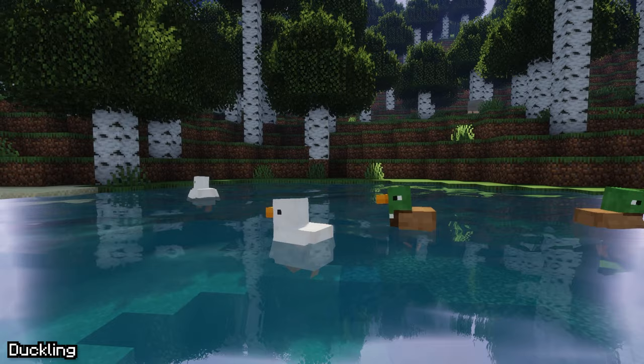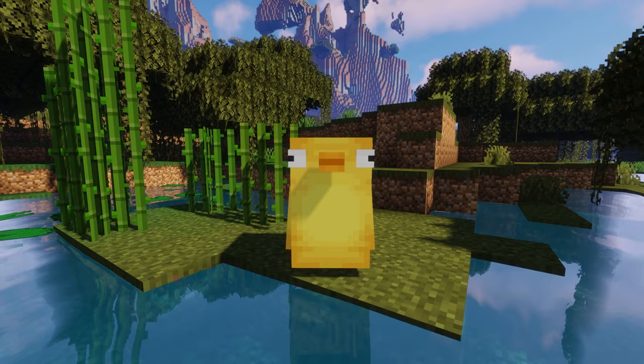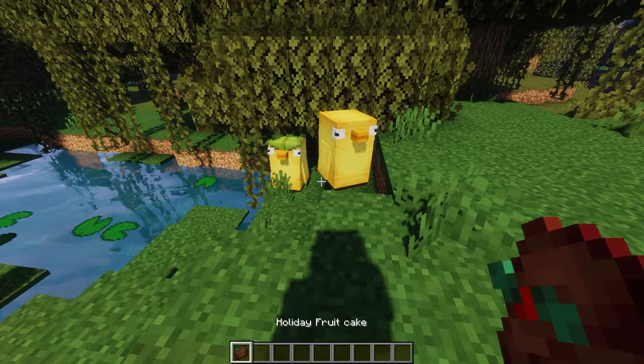And for the final mod in this video, we have Duckling. This mod adds 3 types of ducks to your world. White ducks and mallards can be found in river biomes. Quacklings are fisherman ducks that you can trade with — you can find them wandering around swamps. This mod also adds holiday fruitcake, which is a sweet treat that quacklings love.